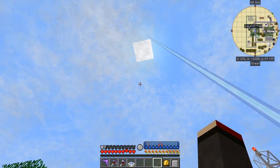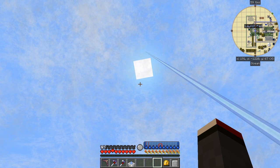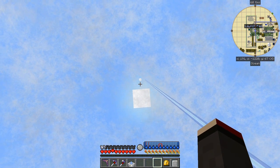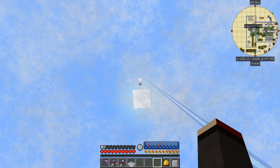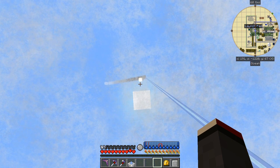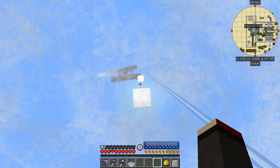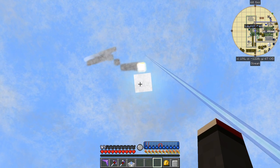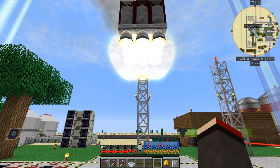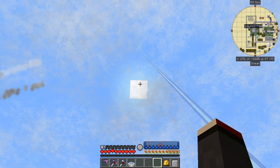Just quickly checking - yes, it's coming down now. There we go, just there. One thing I noticed is that you get square suns in Minecraft, but we get round planets - very funny. So the sun is going down slowly.